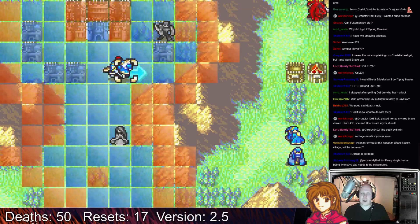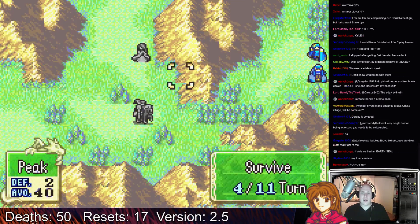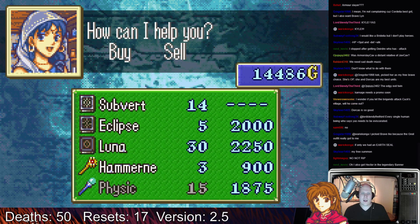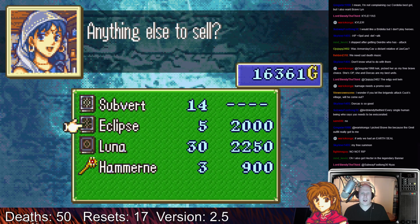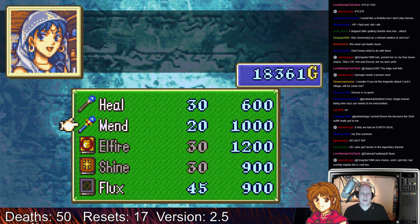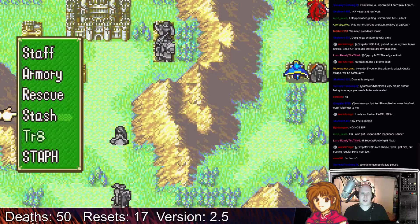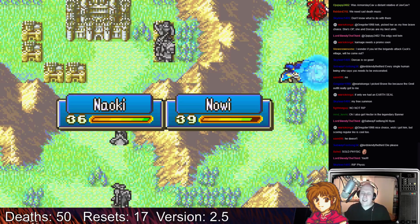I wonder if you let the Brigands attack Cuck's village, will he come out? That's a really good point. I'm gonna go into the Vendor and buy a Heal Staff for Noe. I don't like doing this, but the Eclipse sucks. Here's a Men's Staff and a Flux Stone for Noe, so she doesn't have to use her personal weapon for this.